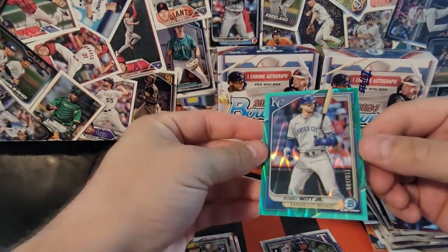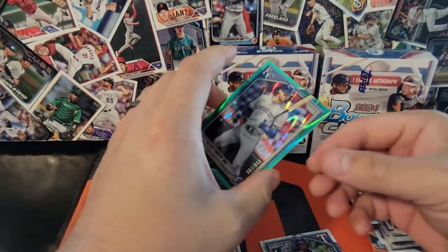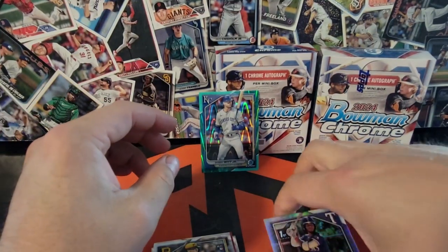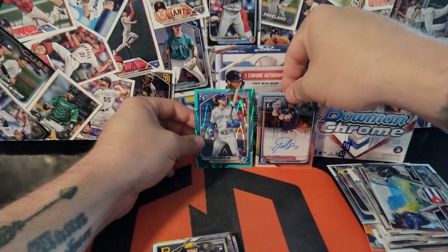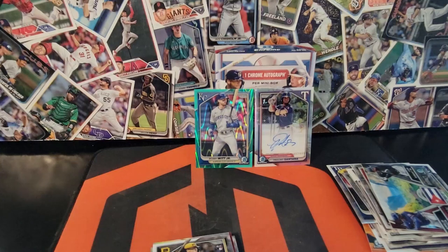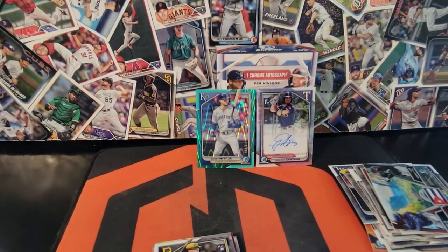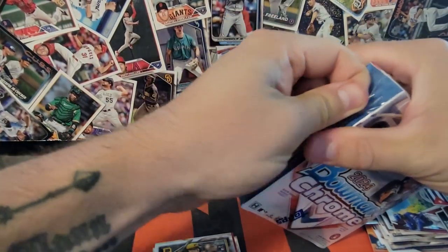Kansas City shortstop Bobby Witt to 199 on the green wave — that's awesome, we'll take that for sure. Prop him up there along with this auto here. Three numbered cards: one is the auto we're supposed to get, but so two technically parallel numbered cards out of that first box.